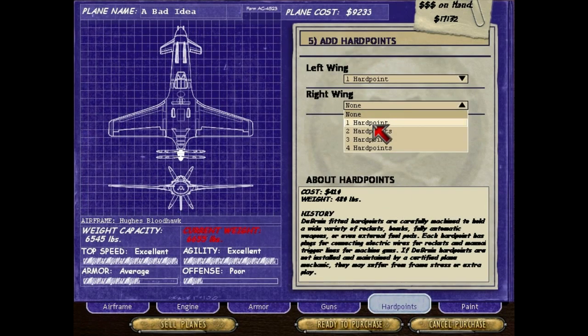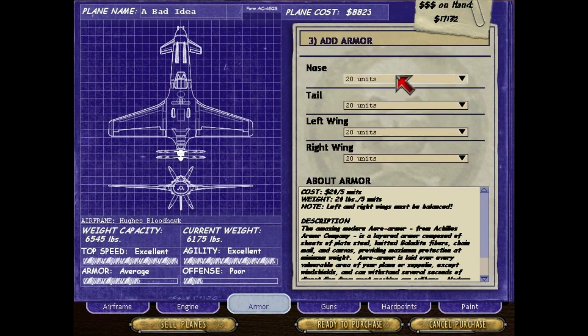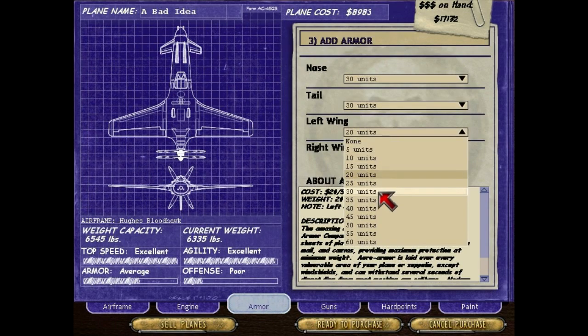65 versus 66 — I don't think I'm gonna be able to wrestle up 110 pounds out of this, so that's pretty much gonna be that. Let's just bump up the armor a little bit. Wow, that's quite a bit of armor actually.